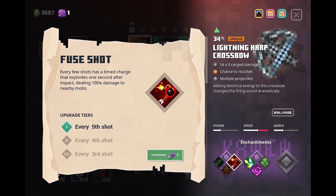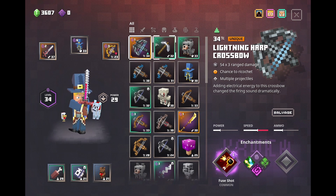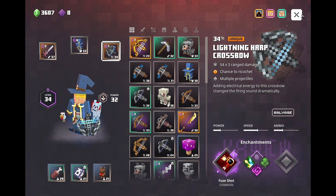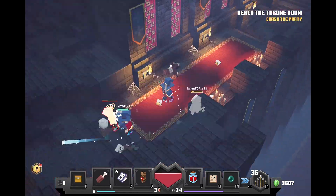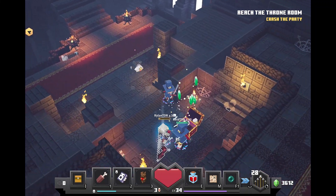We got some cool enchants. Since it's got ricochet and multiple projectiles, we're gonna go with Fused Shot as our first enchantment on it. Let's put that bad boy on and get to the point of the video — where the heck is the rune?